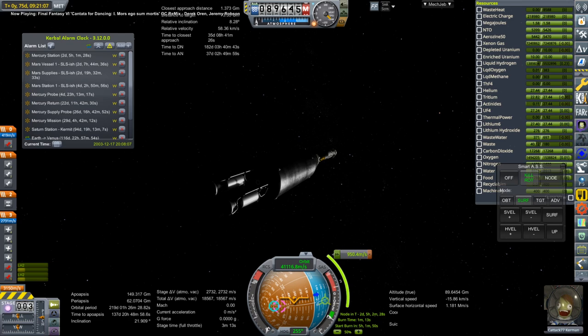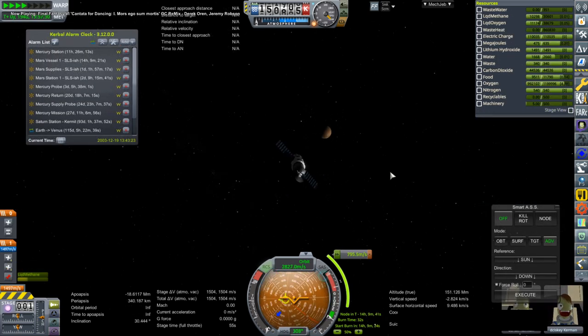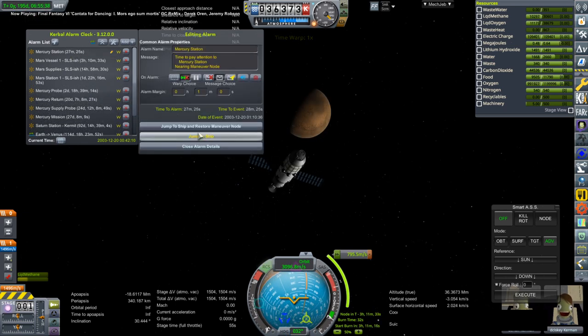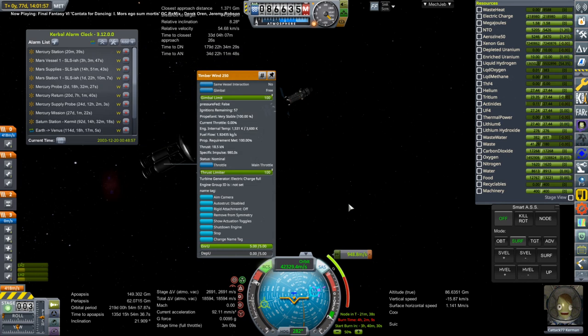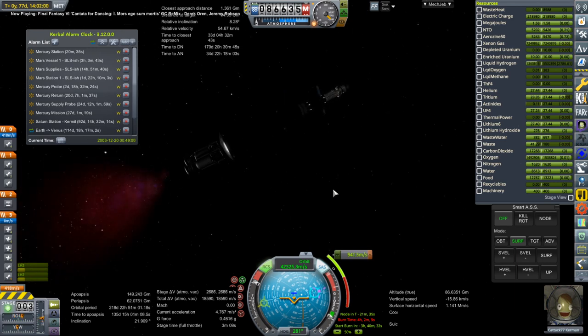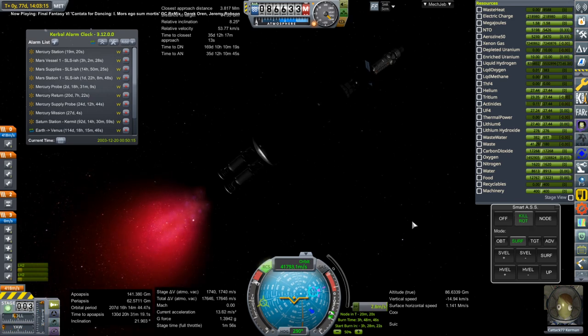I was worried it was ion engines, but we are able to do the burn with the nuclear engines, so that's not so time sensitive. I can time warp with this mission a little bit and get closer to Mars first. That allows the water recycler to work properly — sometimes the water recycling doesn't seem to work properly when I'm not focused on it. And then I did the correction with Mercury Station.